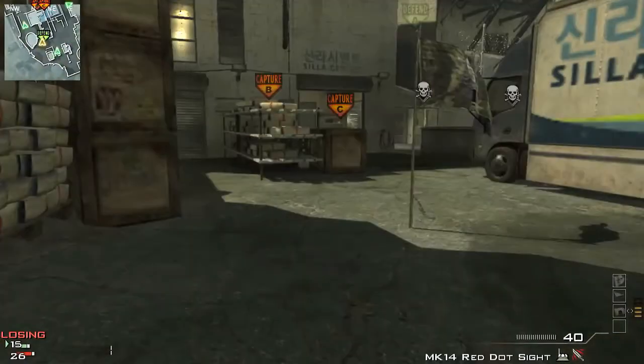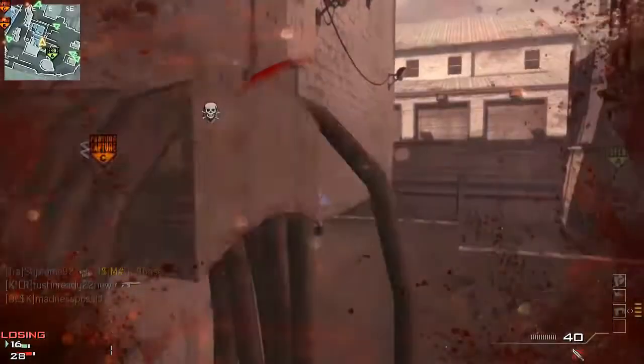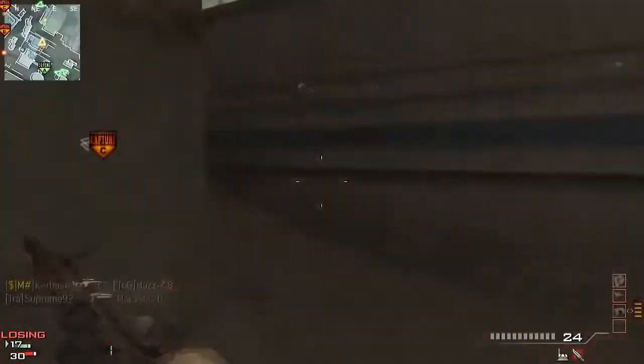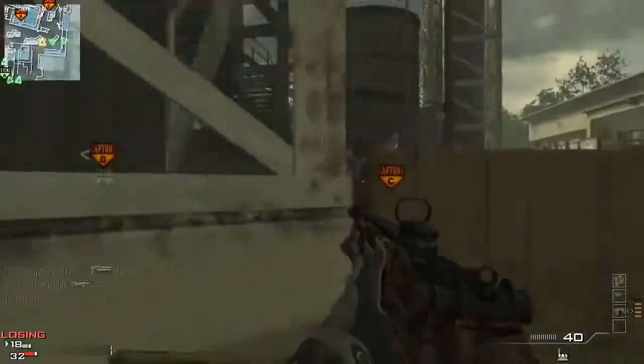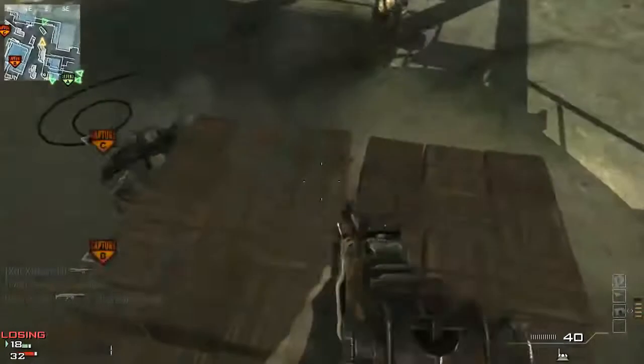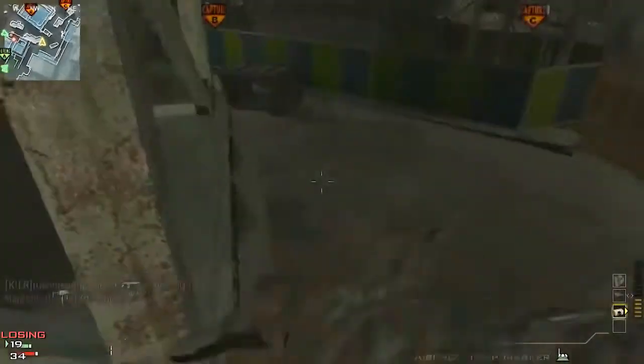This is what I noticed about this map - it's quite a quick map and they get you quite quickly as you can see. Take him out, he kills me. I get annoyed when I get killed like that when I don't know what's going on. But what I saw about this map is it's got quite a little bit where you can jump up and get the unexpected victim like that.